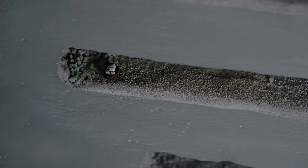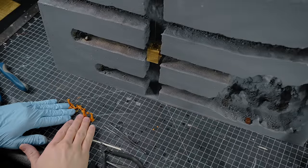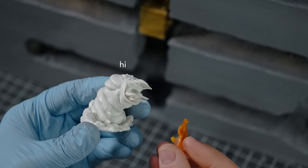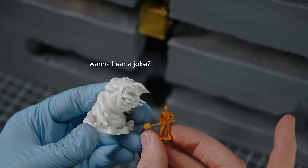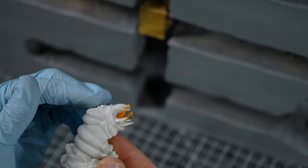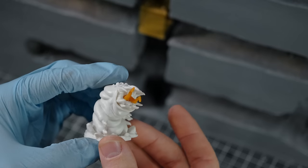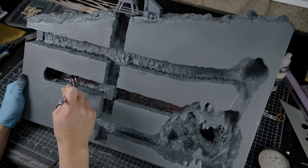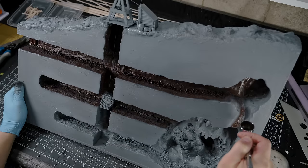I also grabbed some 1:72 scale California gold miners. And in case you're unsure of how big this caterpillar is compared to a 1:72 scale human, here is a side-by-side comparison. It's important not to get too close to these things.